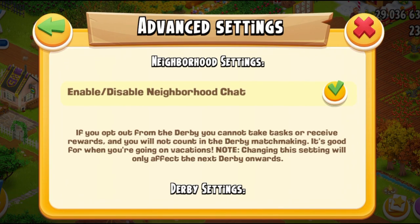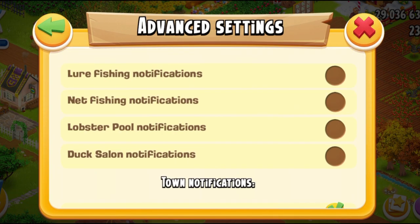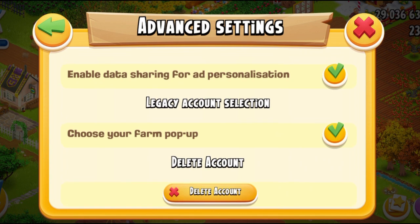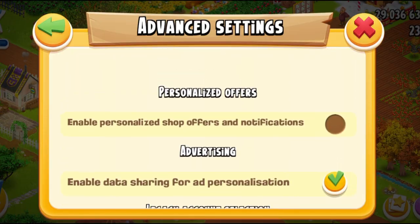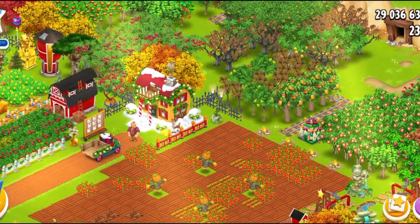If you go into the settings and then advanced settings, there's a new option — you can turn it off if you don't want that annoying farm pop-up, or turn it on if you want it. That was one of the new changes.